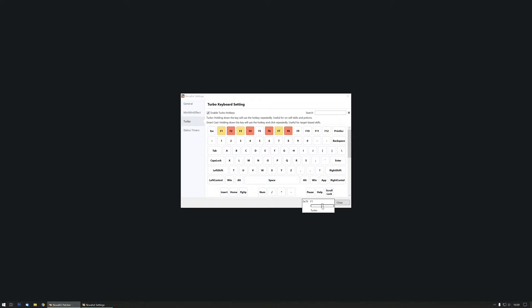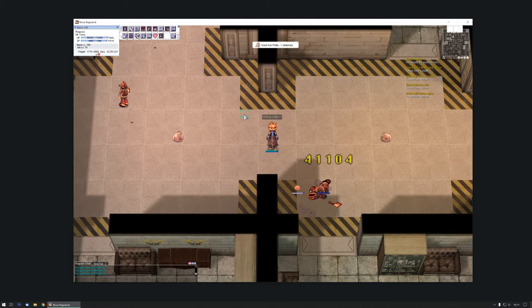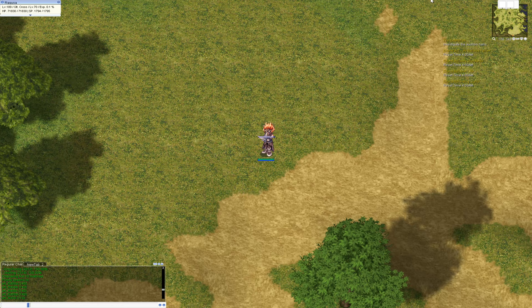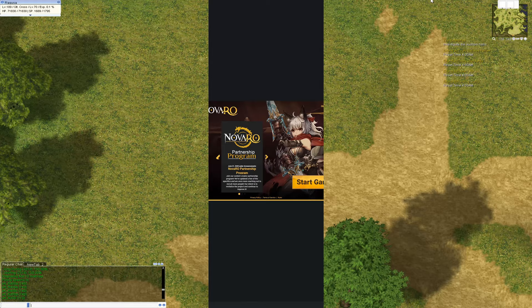There are 3 options here. Disabled, meaning pressing it once activates it once. Turbo, which is handy for skills that do not need a target, like healing yourself or my roll and cutter. And then there is smart cast, which is handy for skills and spells that need a target to activate. Setting it to smart cast means that as long as I hold down the button and hover over a target, my character will try to cast its skill on the target. For me such a skill is the cross impact skill. This makes life so much better.